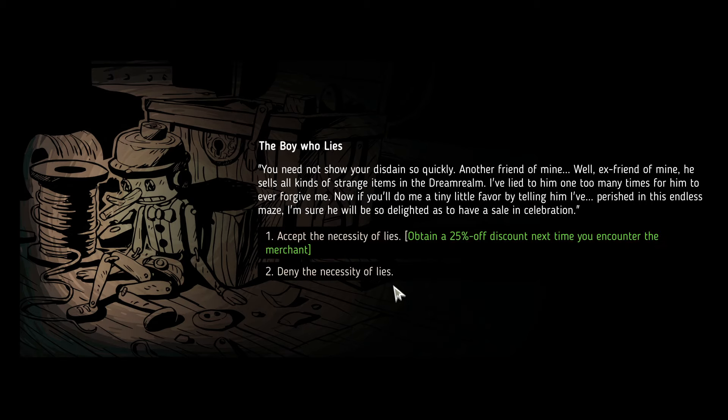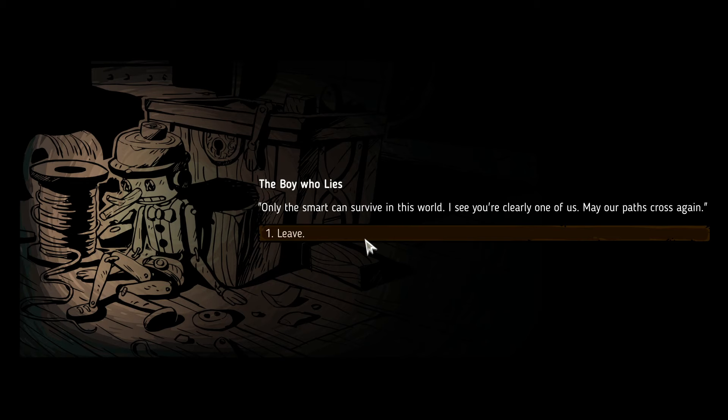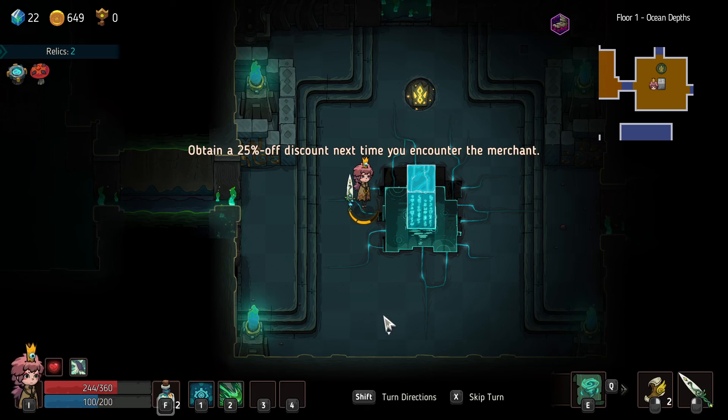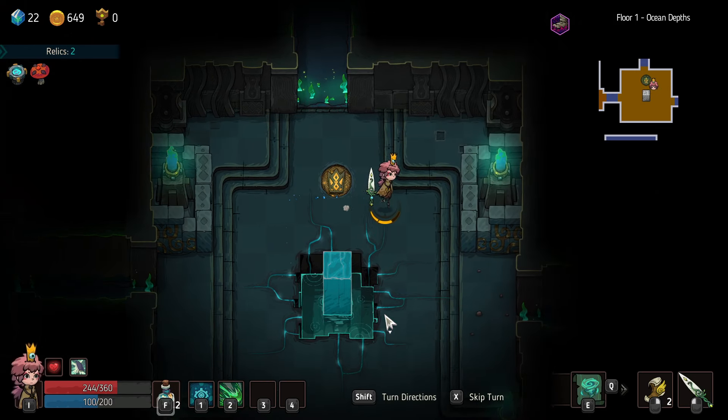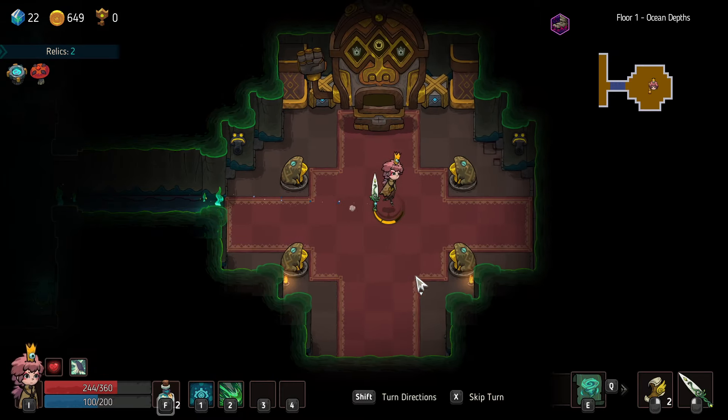Argue that lies don't have a place in the world — to show your disdain so quickly. Another friend of mine sells all kinds of strange items in the Dream Realm. Okay, so we get 25% of this account — sure, I'll do that. And we don't have any downsides doing that, so why not?